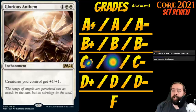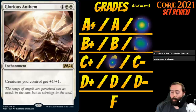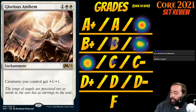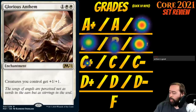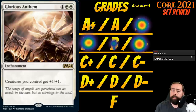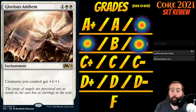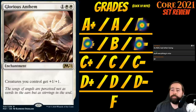Up next is Glorious Anthem. It's 1 white-white for an enchantment at rare: creatures you control get +1/+1. Anthems are great. Cheap anthems are great. This is fantastic — you'll take this into every white deck. Your counters deck gets even bigger, your flying deck kills your opponent faster, your red-white aggro deck kills faster and your creatures survive more. It is real bad when you're losing and have no board state, but most cards are bad in that situation. A-minus for Glorious Anthem. I think you do first pick this and get yourself into an aggro deck.